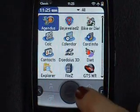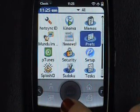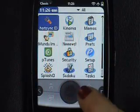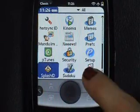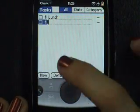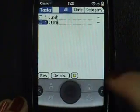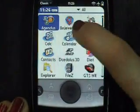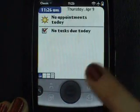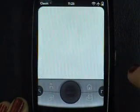We would like to show you our Classic application and how it works on the new Pre. This is the launcher and I'm moving using five-way navigation buttons. I can add a new task, start the calendar, or play a game — I can play a Palm OS game on the new Pre.